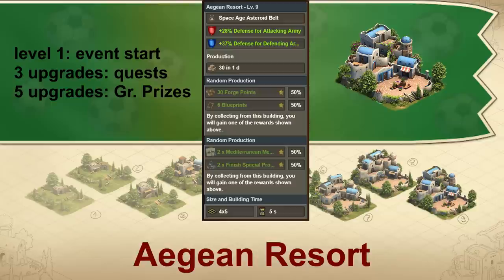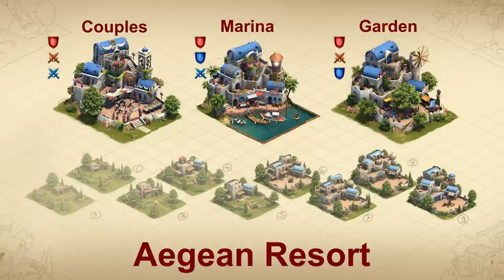The building does not require a road connection. A special golden upgrade kit can then be used to turn the level 9 building into one of three even better buildings of your choice. The golden upgrade kit is available as the 15th grand prize at 3,000 progress, and as a league reward starting at silver.